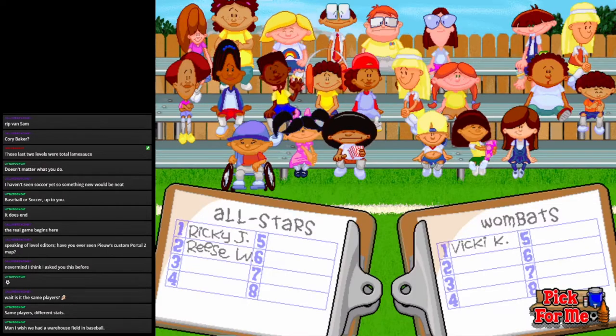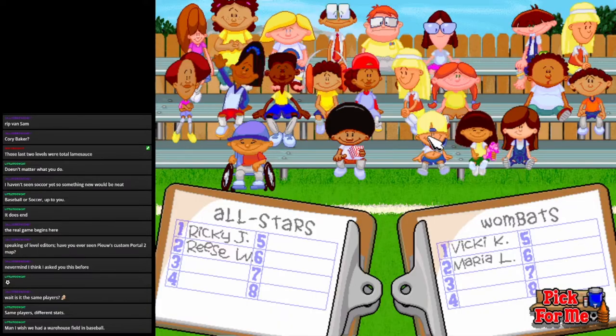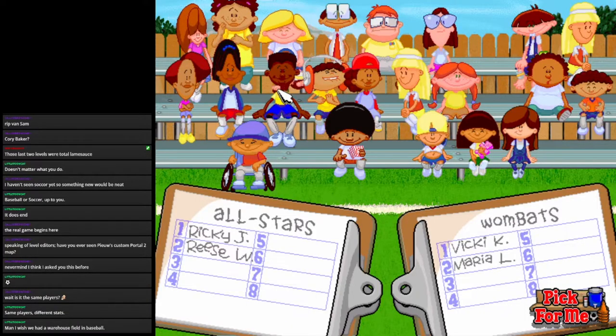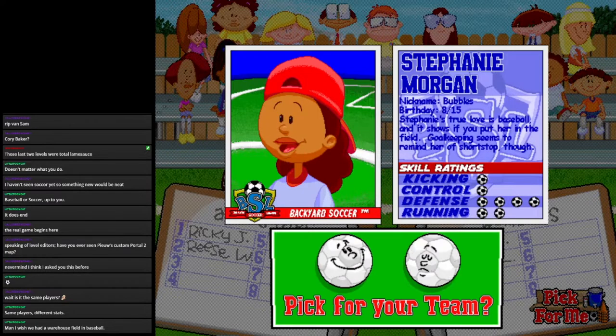Let's pick some characters we haven't gotten before in Baseball. Marina of Muna — fairly solid. Pablo's here, Pablo's pretty good. Stephanie Morgan — she has a different voice actress and talks too much, but she's arguing she'd be a good pick. Where's my girl, Lisa? Some of these have new voice actors.